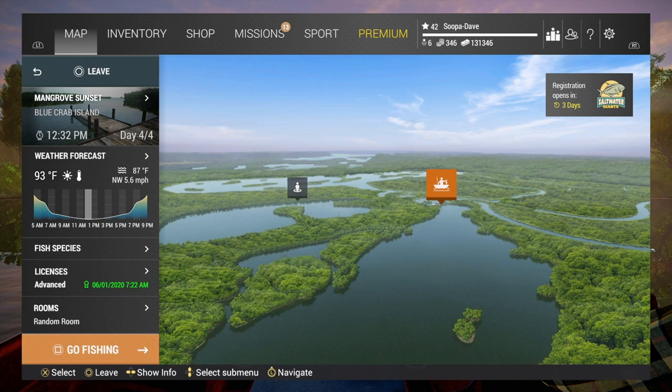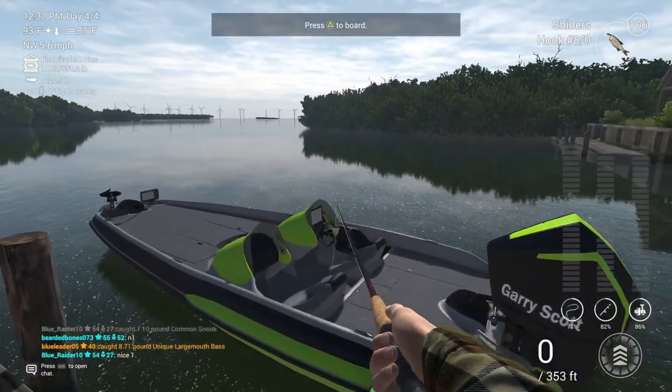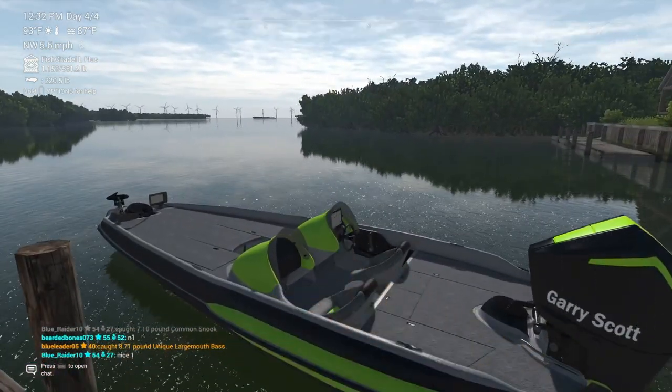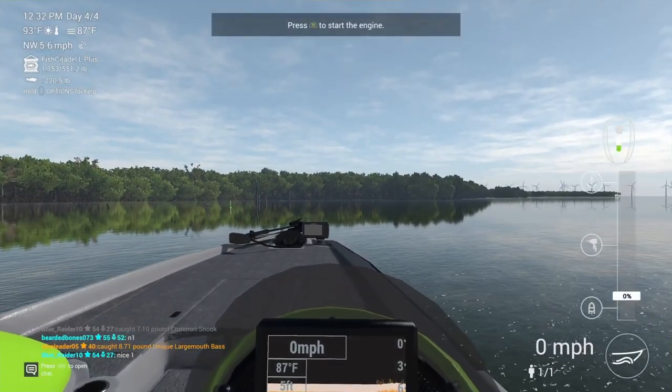When you get to Blue Crab Island, make sure you have a good flow pole, then you'll want to spawn in at Mangrove Sunset. You're gonna need a boat for the first spot — I'm actually going to fast forward this part, so just follow where I go, guys.